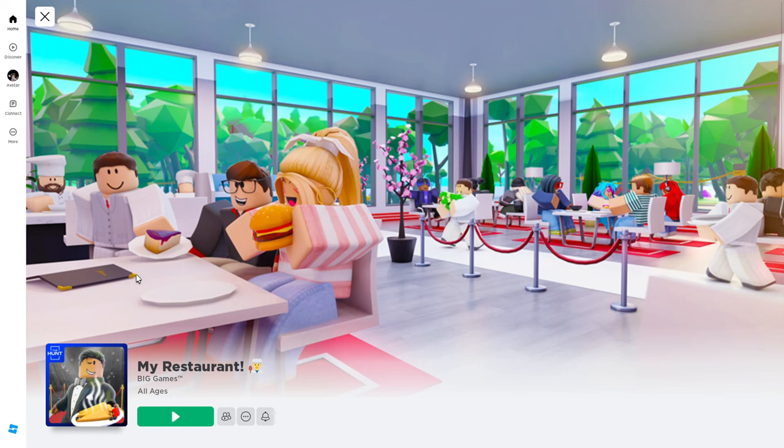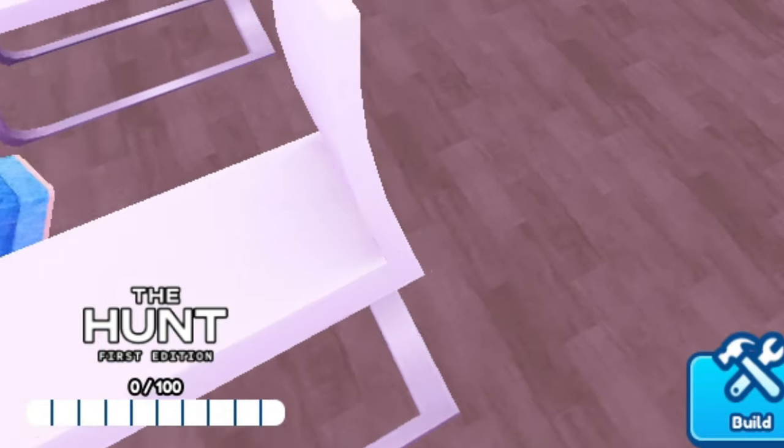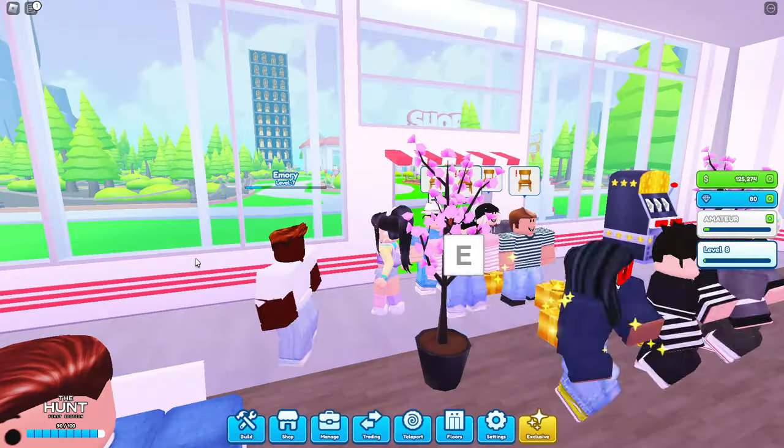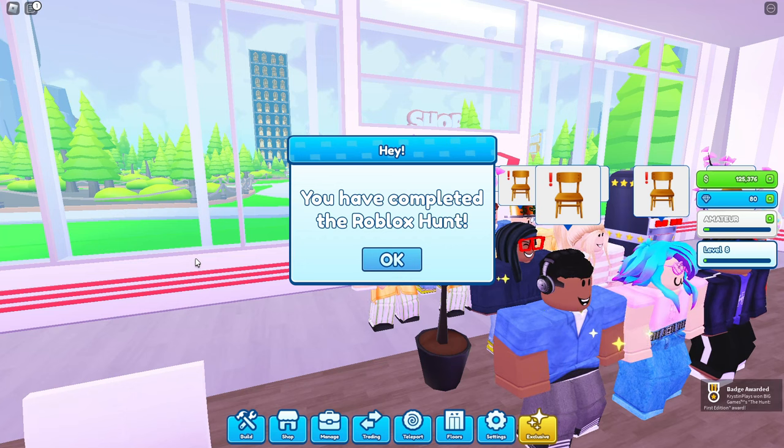Now let's move on to the next game which is my Restaurant. Here it's the same thing — we need to once again serve 100 customers to earn the badge. There's also a countdown in the bottom left of your screen where you can keep track. Then you'll get a pop-up when you've served all of the customers, and we've just earned the third badge.